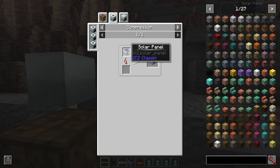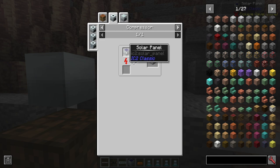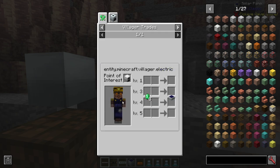Don't forget — if you put a solar panel in a compressor, it will just turn it into a half slab version. Stacking them will not give you any benefit; the only difference is that it becomes a half slab instead of a full block size. You can also get those half slab versions from villagers.